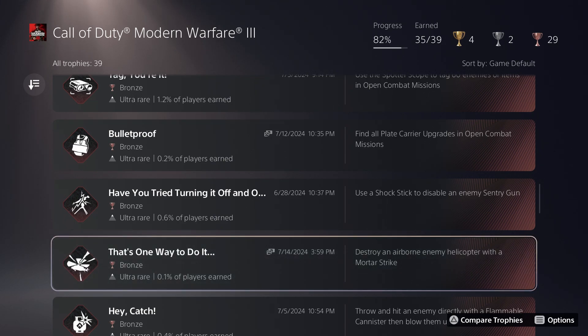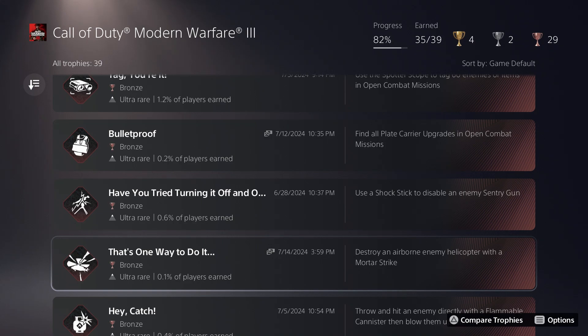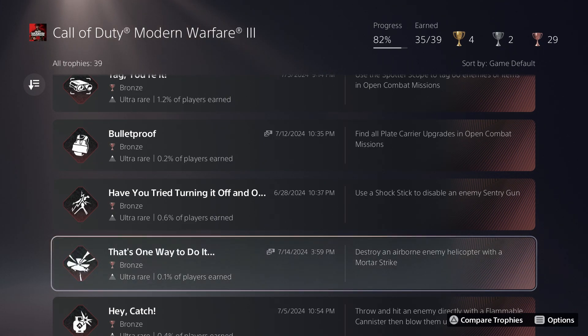One trophy was absolutely horrible and is essentially broken — it's quite unreasonable because the mortar strike is extremely inaccurate and the helicopters just don't behave correctly. I was eventually able to get it to work when the helicopter would lock down and stay in an area, but I could not get that to work during the live stream, which is why I gave up on it. I got it after about another 45 minutes of attempts on Sunday, but it was still really, really annoying.